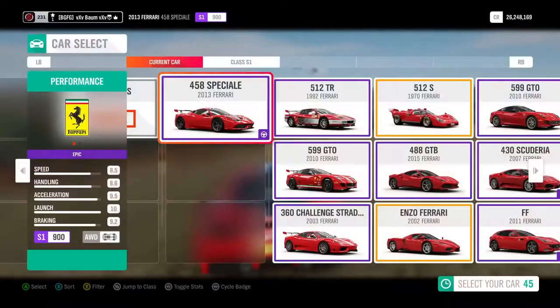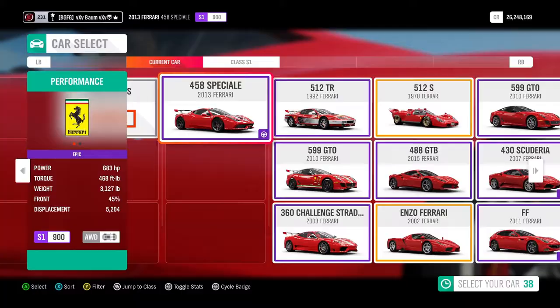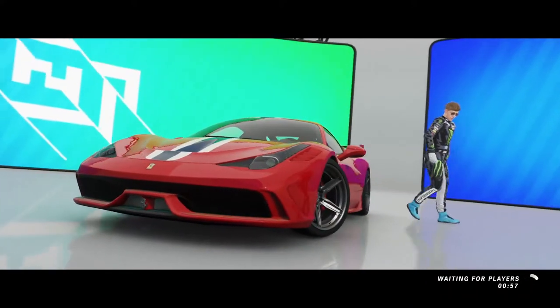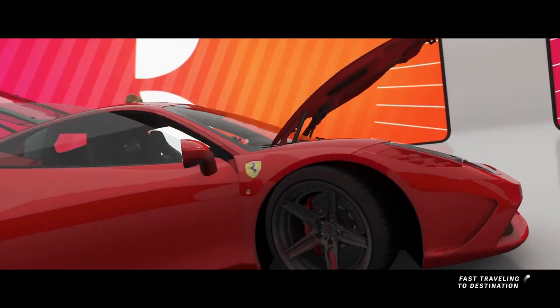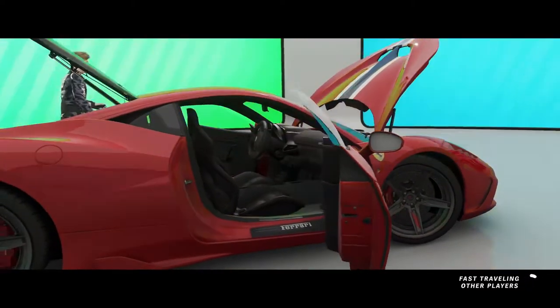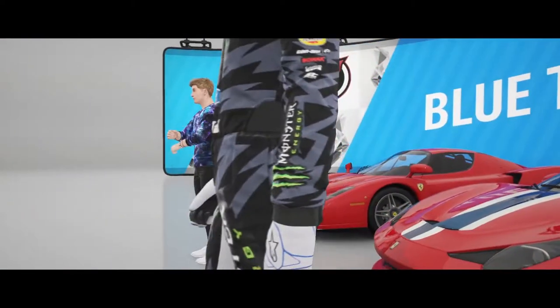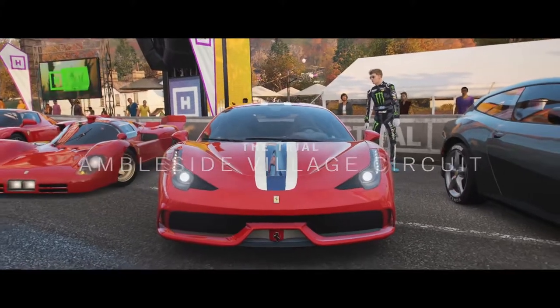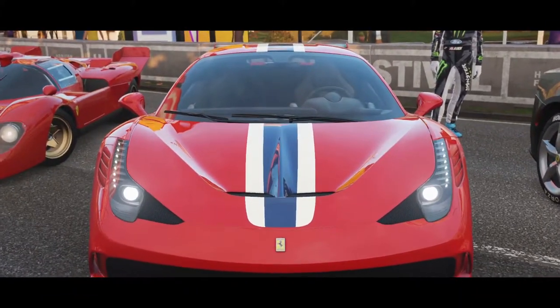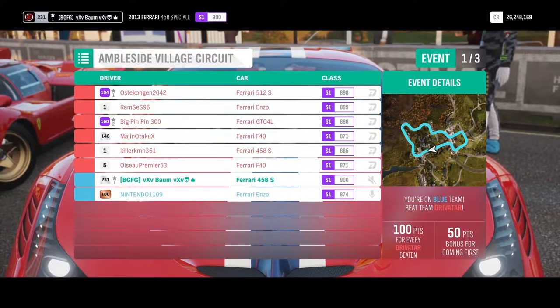After a couple minutes of waiting, we're jumping in with our 2013 Ferrari 458 Speciale — this is one that actually looks really good with rims. I really like the rims it has on it. Me and one other guy. I would much rather do this with one person. The first event is going to be the Ambleside Village Circuit. It doesn't look like he's got a tune, but he can come in last as long as I come in first.